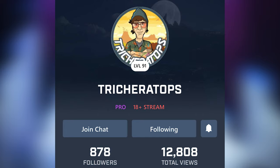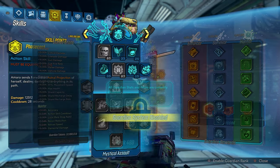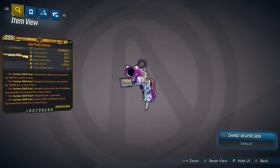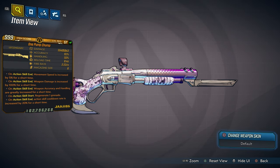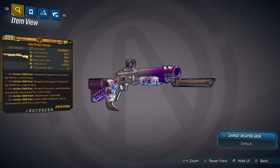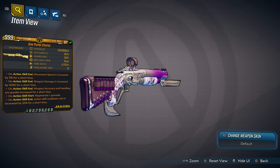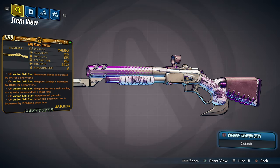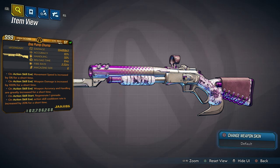If you want to get your hands on this One Pump Chump, all you have to do is subscribe and turn notifications on. The first three people in the comment section with their PSN ID will get this weapon from me for free. If you are on Xbox, you can also get this weapon for free by putting your Xbox Live Gamertag in the comment section — the first three PSN IDs and first three Xbox Gamertags will get this weapon free. If you miss your chance, you can always purchase it with the link in the description below, which directly supports me.